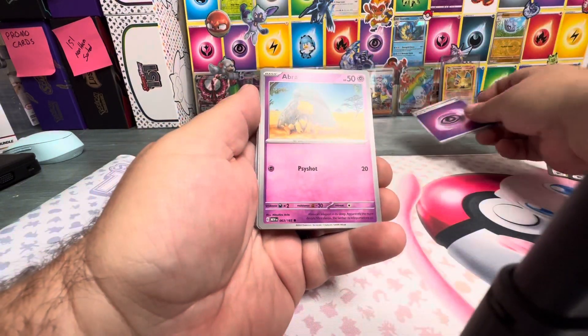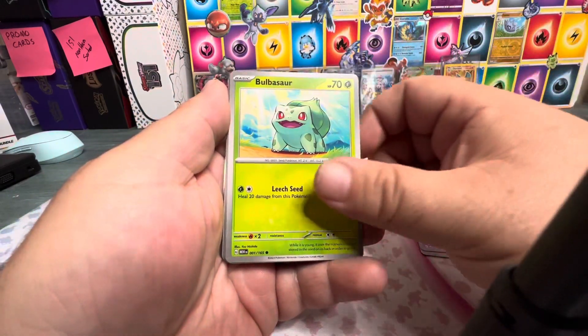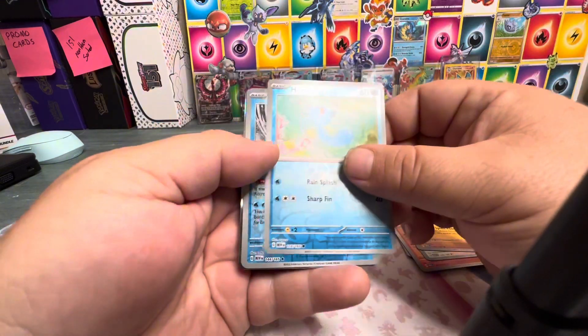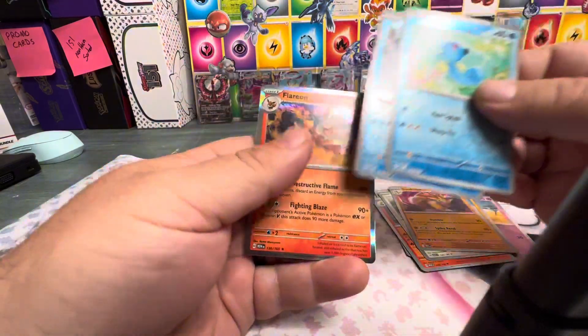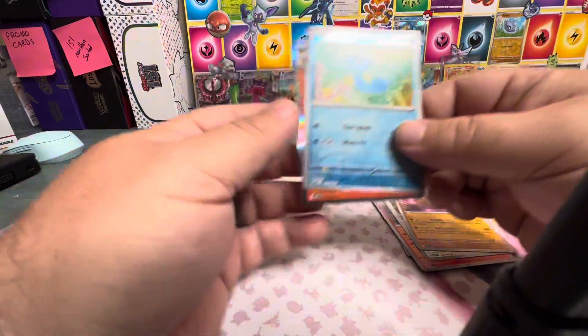We start out with this fancy energy, and we move on to a Diglett, Drowzee, Bulbasaur, Snorlax, Horsea, and Articuno reverse — which is a card that we do need for the binder, so I'll set it off to the side.